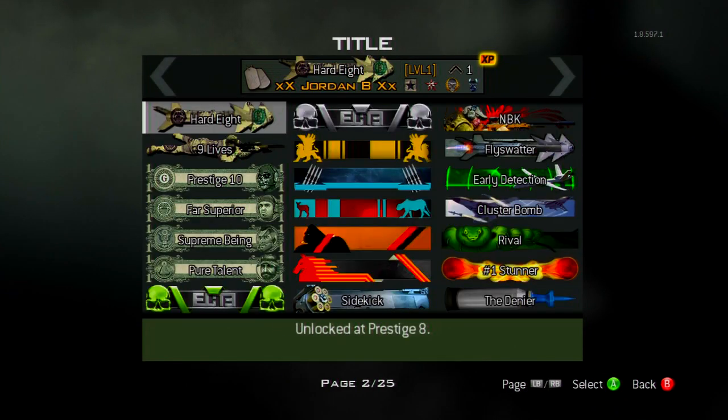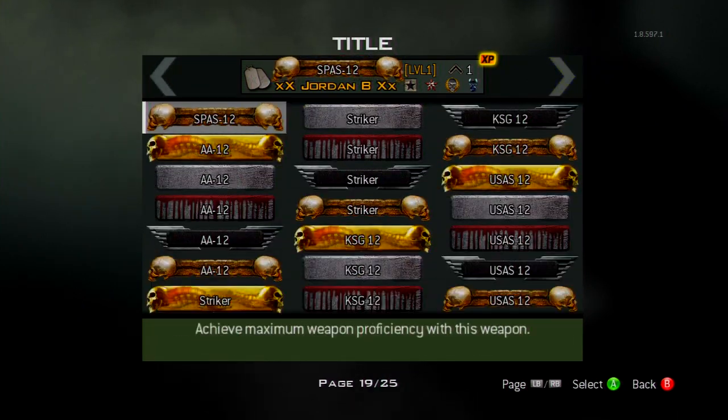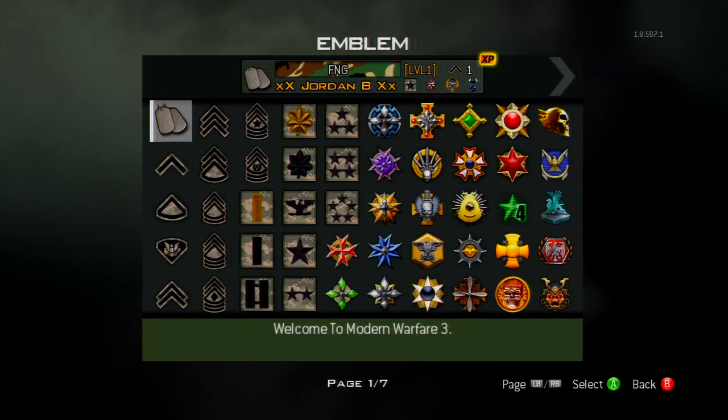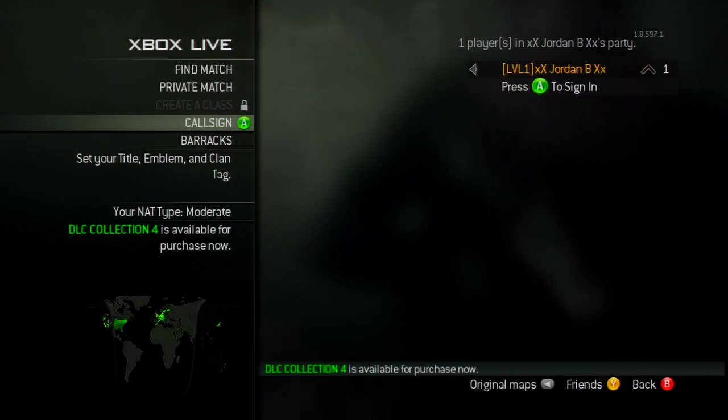All you need to do is press A, and you can go to your Titles and Emblems. As you can see, you will have all the titles and emblems on Modern Warfare 3 apart from the campaign ones. Please bear in mind this is only temporary. That's pretty much it for today's video — thanks for watching, see you guys later!